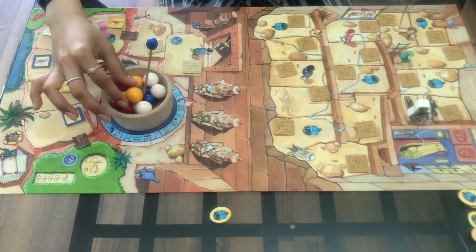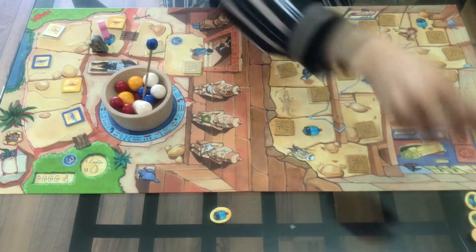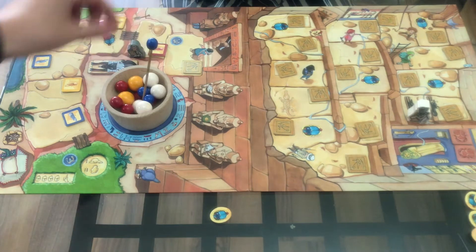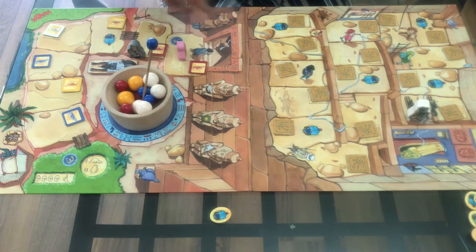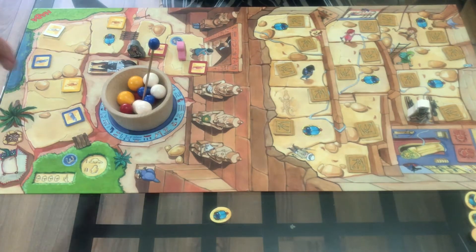Andrea also goes to try to get a scarab bug — she successfully did it, so she puts a bug in front of her as well. She has to pick out a red. We've now completed the whole desert section and we're going to be moving through to the other side where the mummy comes into play.